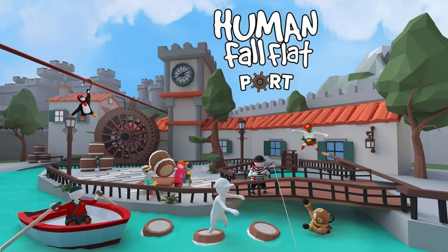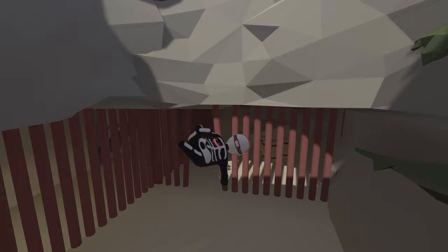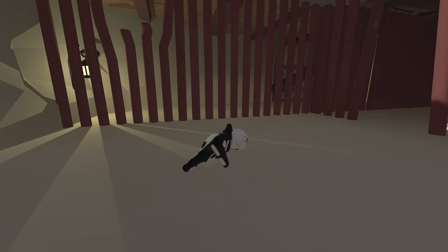What's going on guys? Bill's here from Achievement Land and I'm here with Human Fall Flat. We got a new level on Xbox called Port. It's got four new achievements. I'm going to run you through the level and show you how to get all the achievements. It's a free new level, part of the extra dreams. Just pick the level and start it up.